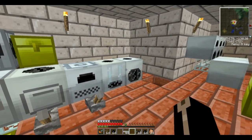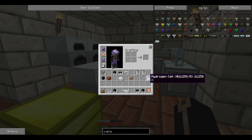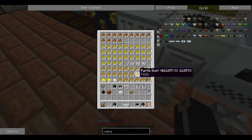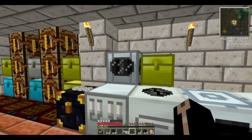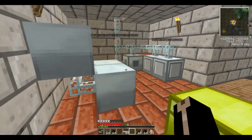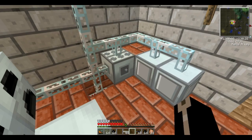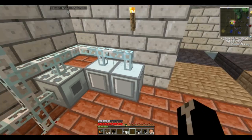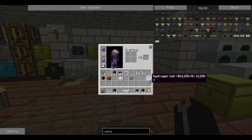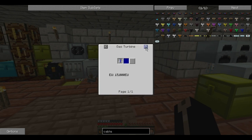GregTech has done a lot to change the game up, including adding all kinds of random items that seem to only have one use. Two of these I've been coming across a lot are methane and hydrogen cells, and I finally found their use — they go into alternate power generators, specifically a gas turbine.